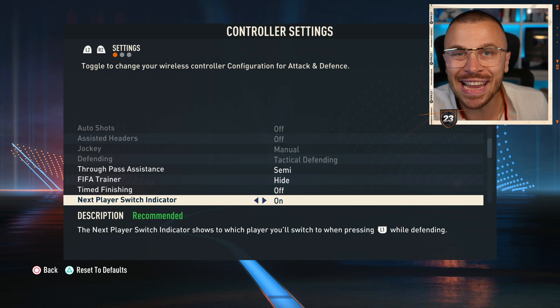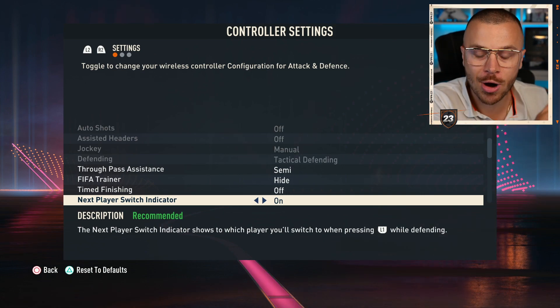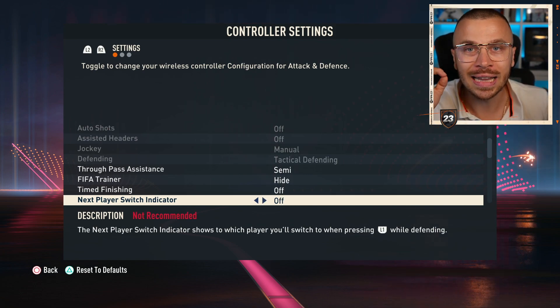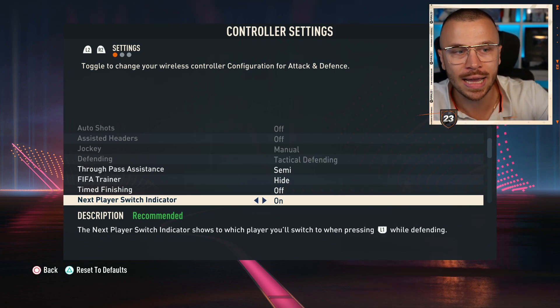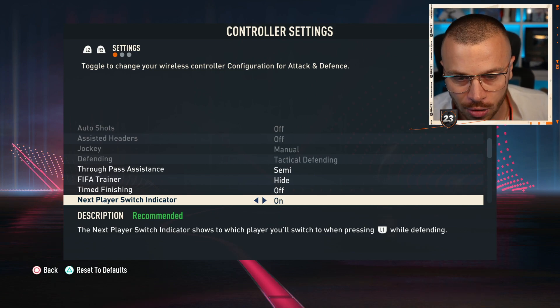Next Player Switch Indicator shows which player you will switch to when pressing L1 while defending. That's a very important option — please don't deactivate it. It's really crucial to see the exact player you are going to select when you press L1 on PlayStation or LB on Xbox controllers.